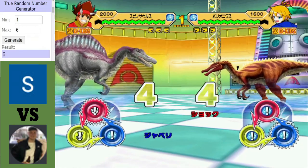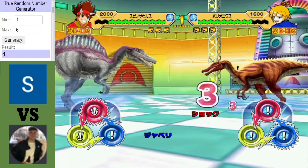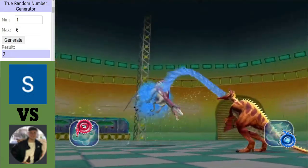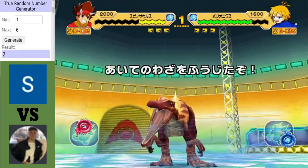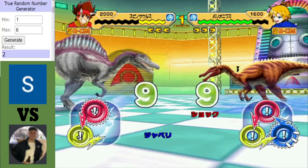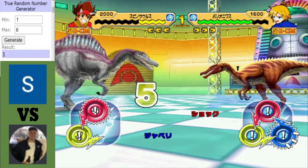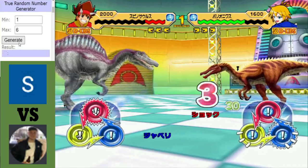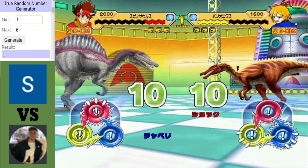We start with a tie. I think that will suit the Spino since it seems to take less damage. But the Baryonyx opens up with a crit — an Aqua Whip, a standard move for Baryonyx. Lots of damage dealt, and I think that's a Shockwave, which means the Spinosaurus won't get a hit in. I might change how Shockwave works because in some matches it seems to be very powerful and completely swings the match in favor of the person who uses it.